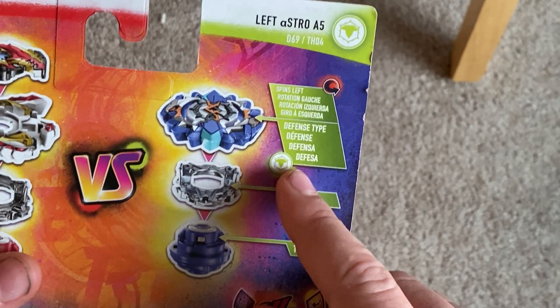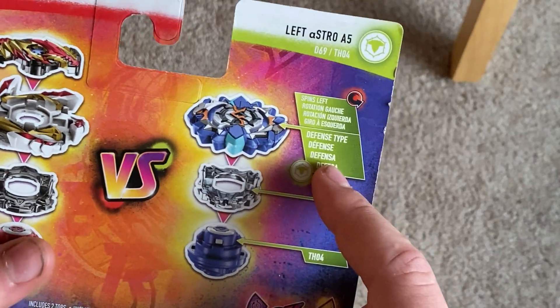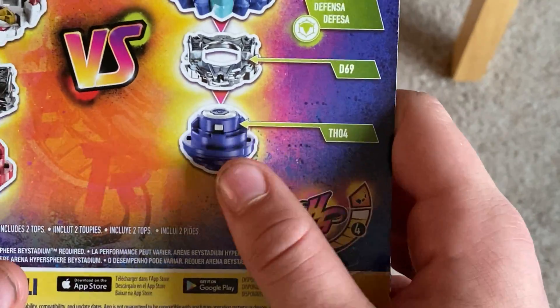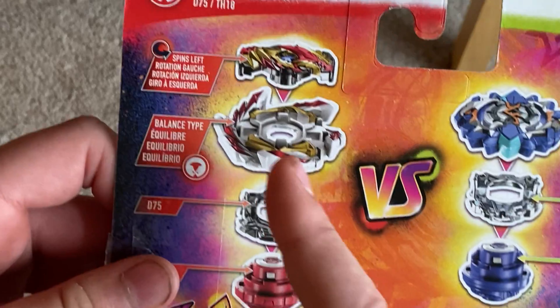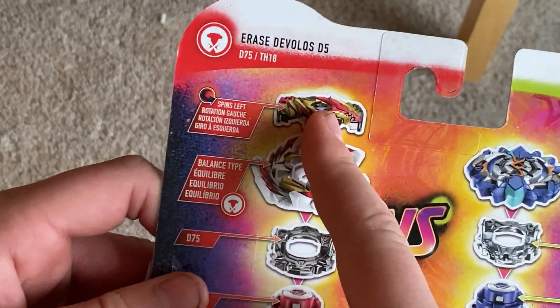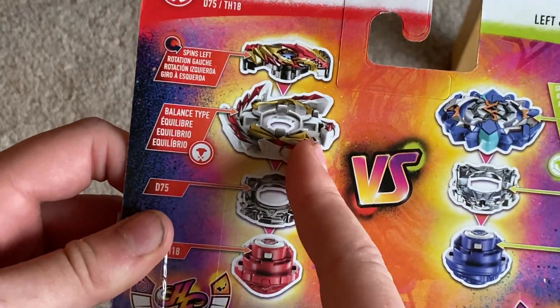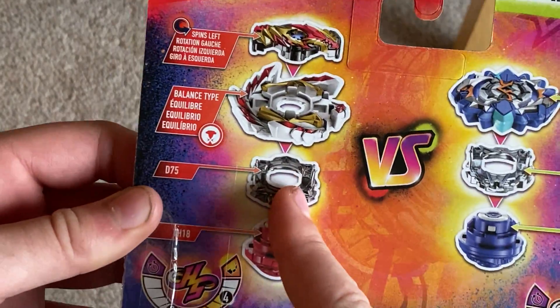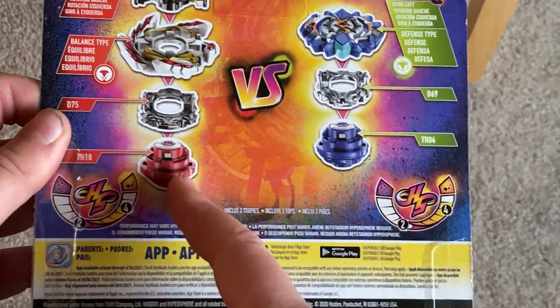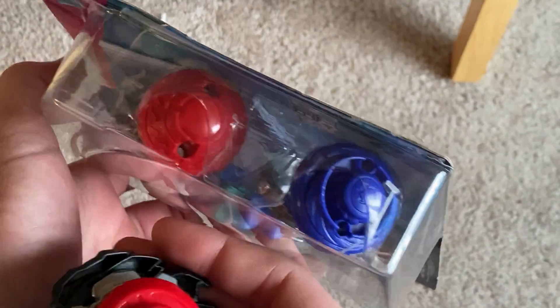Left - a defense type? I thought this was a stamina type. And then D69, which you actually just saw on the Sword Dog trick unboxing, it's Blitz. And TH04 Spiral Dash, which is from Zononor. And then almost all original parts - left rotation Diabolos, I always call it Diabolos. And then a balance type layer D75, which is Vanguard.